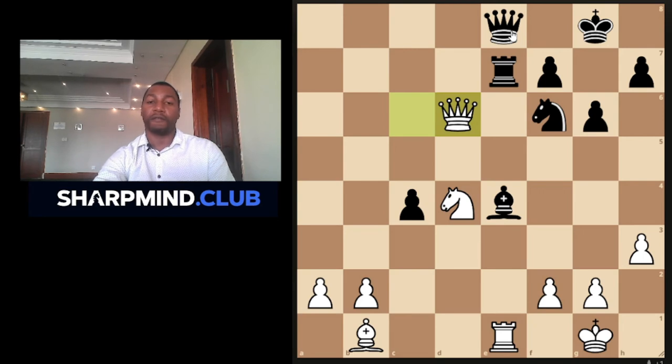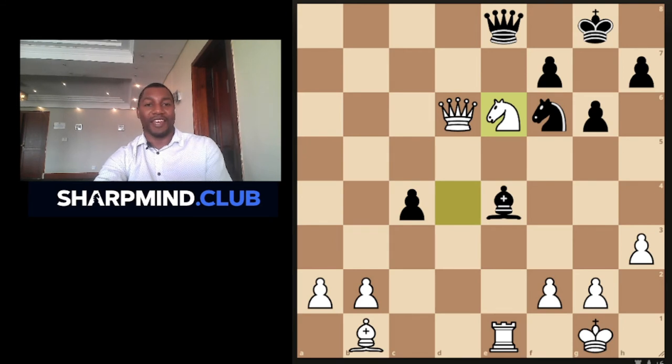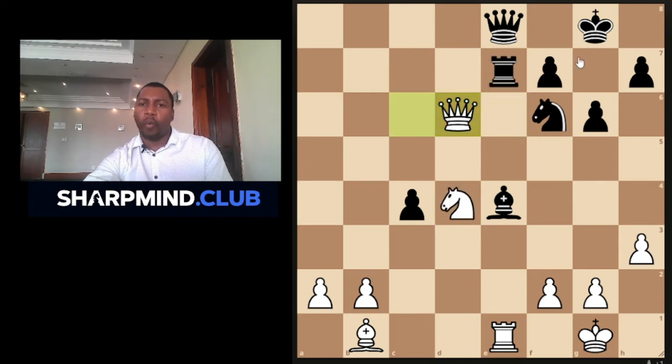Petrosian — former world champion — played Rook e6, of which it was just met by Knight takes e6 and he resigned. I would like to think this was a result of pressure, a result of attacking. This is why we encourage people to attack in chess — only the attacker wins, because it's more difficult to defend than it is to attack.